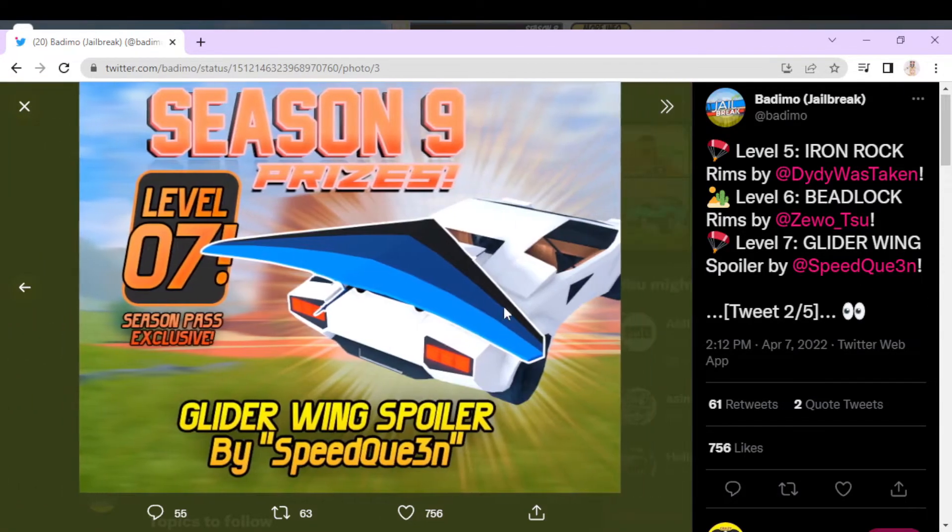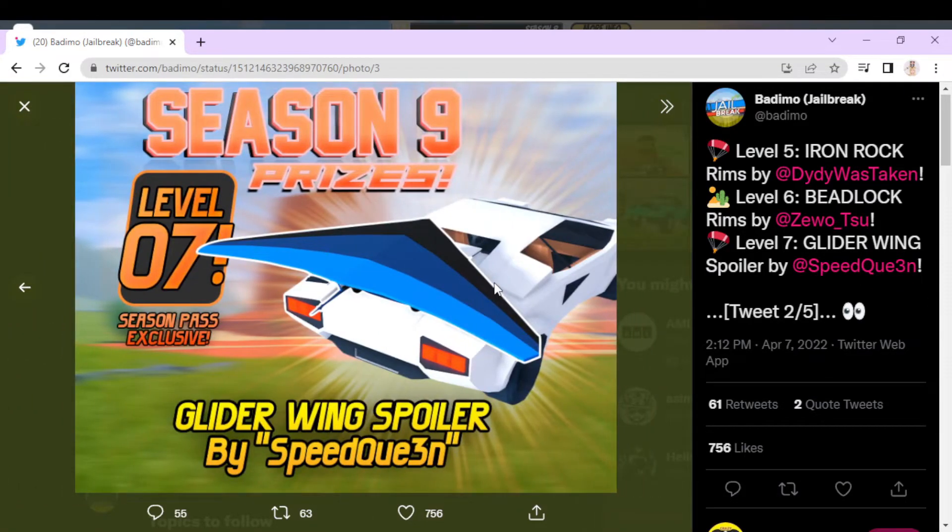So now let's go to level 7, which is a glider — I wasn't really expecting this. It does look cool, but it might be a little weird. It's by Speed Queen. It looks really cool; might be a little bit flashy, but after level 7 or something, it tends to be flashy.